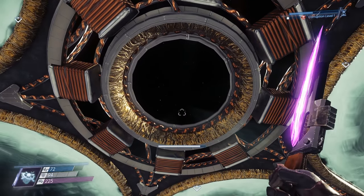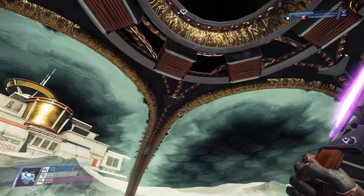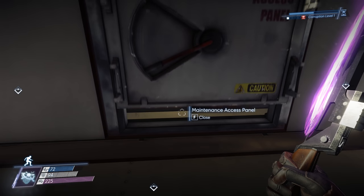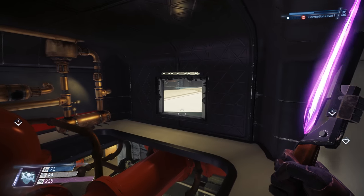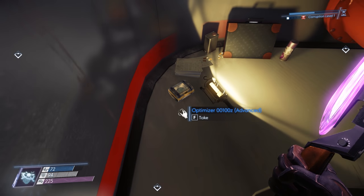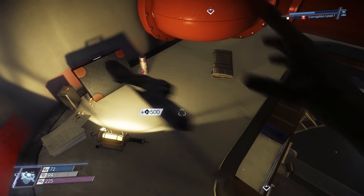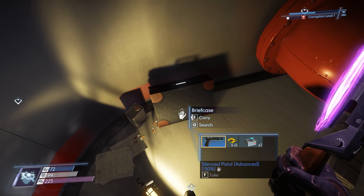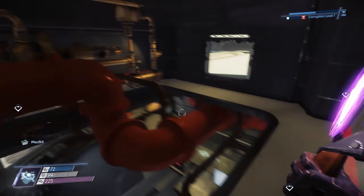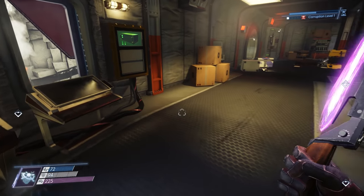Just a really cool view. I love that gold foil. I could easily get into there from inside — that'd be easier than the route I did. Optimizer: reduces the psi cost of energy, morph, and telepathic powers. Advanced silenced pistol. Definitely worth coming in here to grab some quick supplies — a lot of really good equipment. Unfortunately, I still don't have a recycler charge.